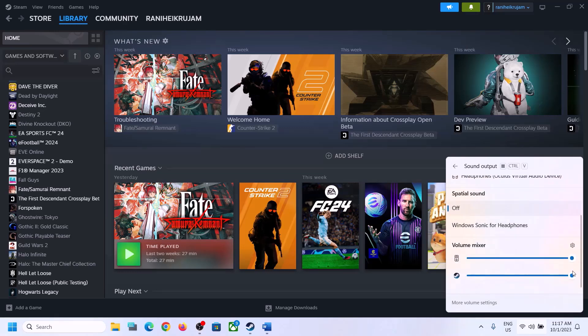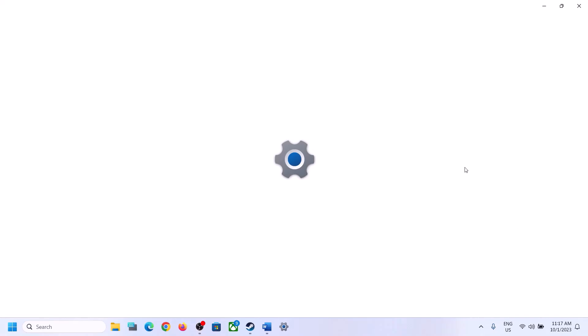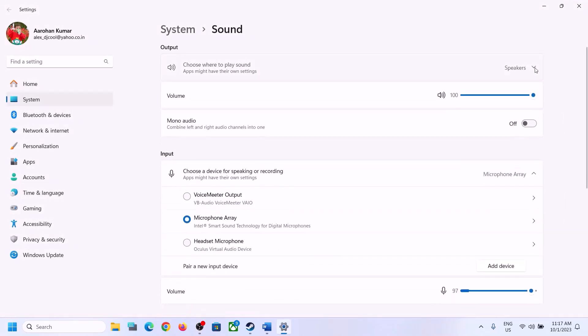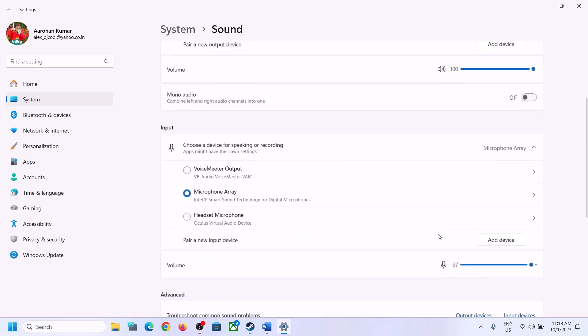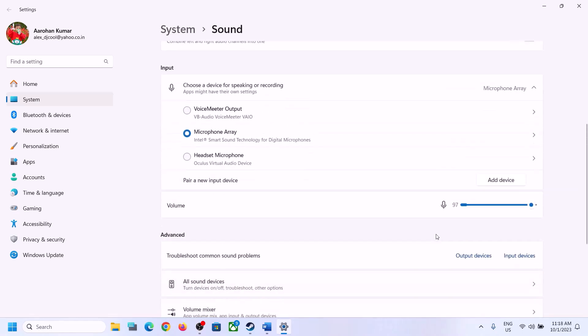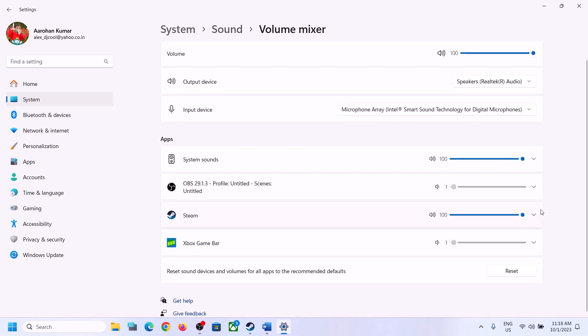Scroll down and make sure the volume is set to maximum for the game. You can also right-click on the speaker icon and then click on Open Sound Settings. Over here, make sure it is set to the right speaker. When you go to Volume Mixer, make sure the volume for the game is set to maximum.